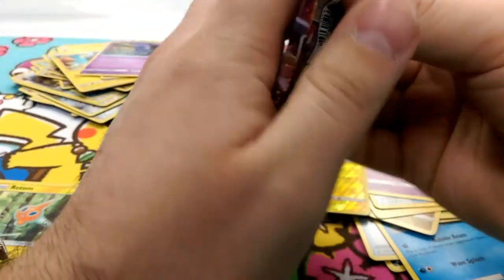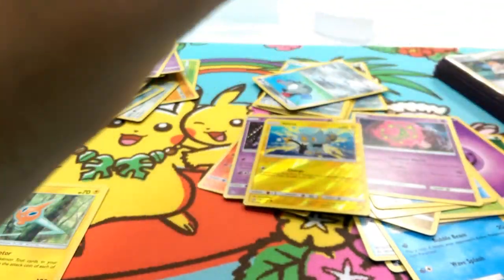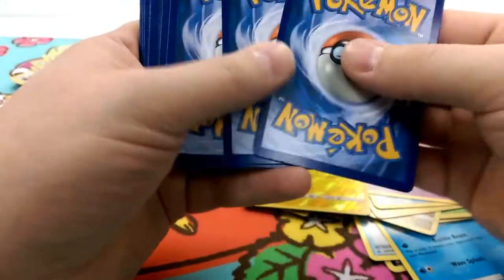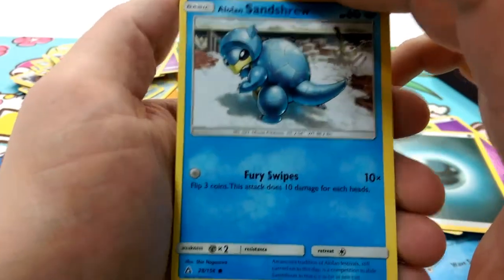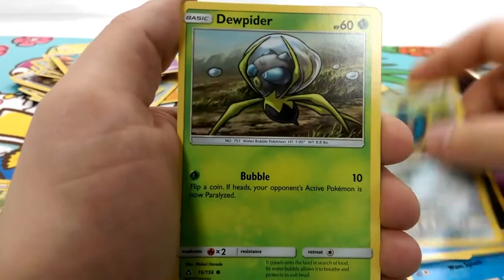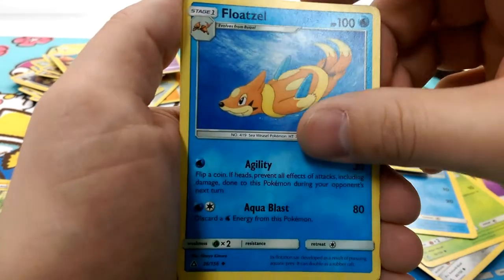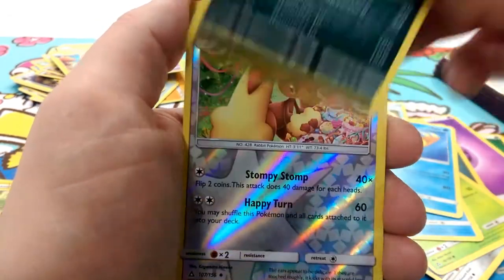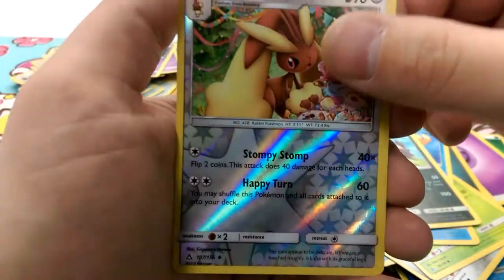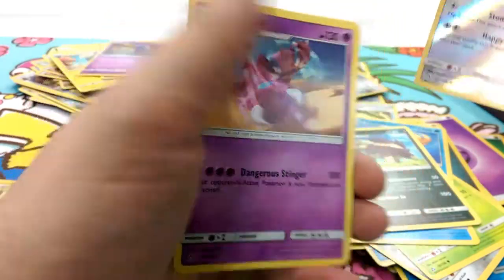Okay, last pack. Are we gonna get anything out of this pre-release? Probably not, but we'll find out. One, two, three — and an energy. Dark energy. Alolan Sandshrew — I love that artwork — Alolan Vulpix, Bronzor, a Dewpider, Piplup, Electric Memory for our Silvally, Floatzel with the Skuntank — that's hilarious. The reverse is a Lure Ball, Happy Turn, and our rare is a Drapion with that Dangerous Stinger. That's all we got.